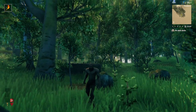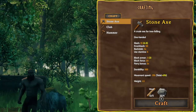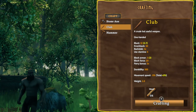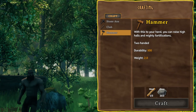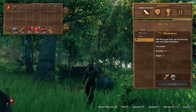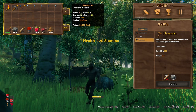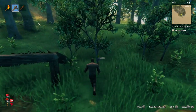Now we've got enough basic resources to make our first set of tools. We'll go ahead and make a stone axe and a club for our weapon. We won't worry about making the hammer just yet. We'll collect some more wood and hopefully find an abandoned house. For now, let's eat some of the food we've collected and continue gathering basic resources.